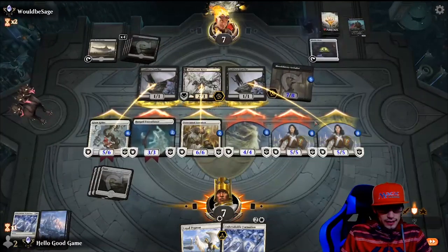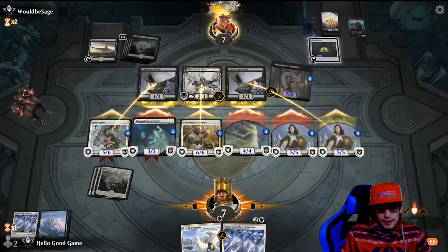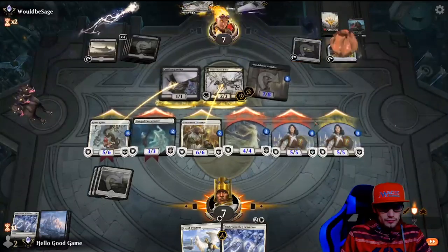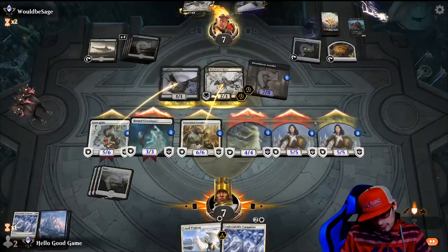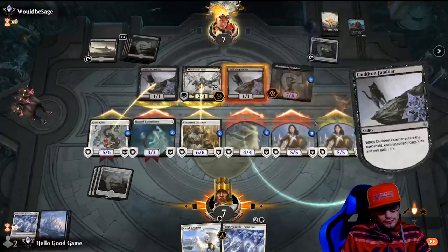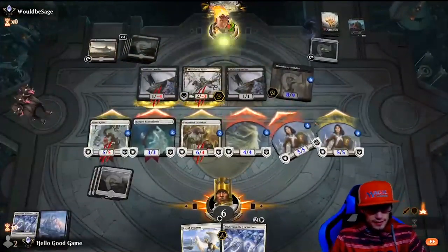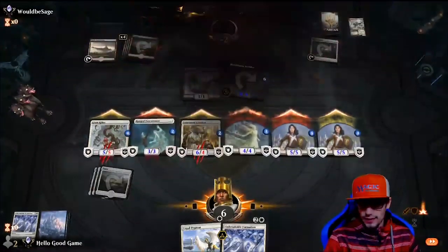He's still hitting for 9, so that is a good game. He only sacrificed one of his cats because he only has one oven. Just about do it — gaining his life, that token up. There it is. Beautiful. So absolutely maddening how powerful this deck is.